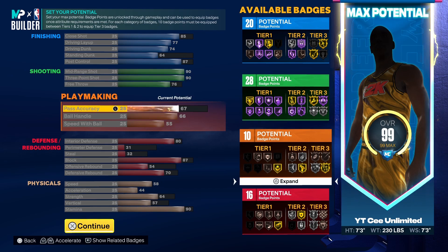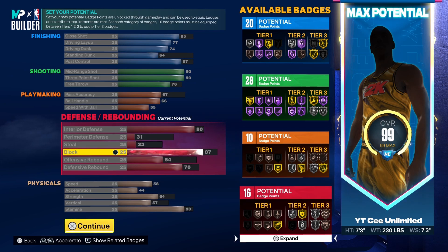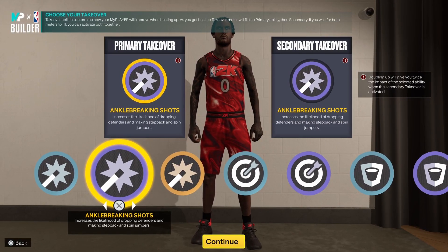The pass accuracy is a little bit lower, so you're gonna have to use more of your badges — you probably won't be able to get that gold Unpluckable. But you have the same interior defense, and the 87 block gives you silver Anchor. That silver Anchor will help you out in the interior with those bigger bigs and those girthy bigs, you know what I mean.